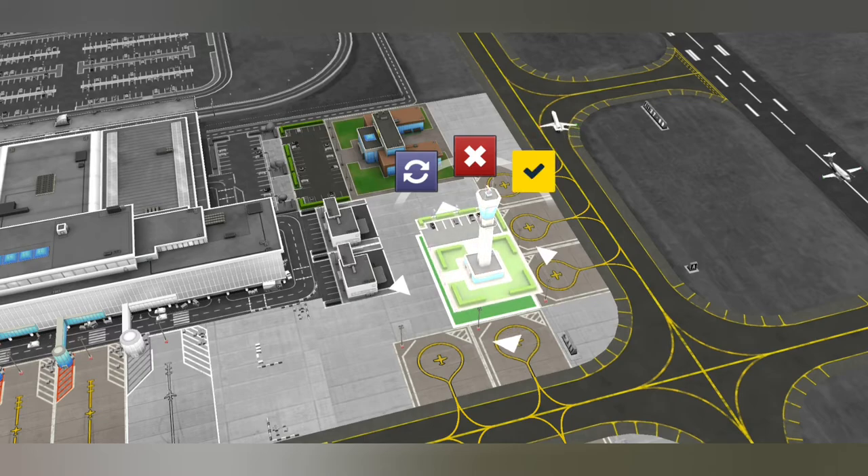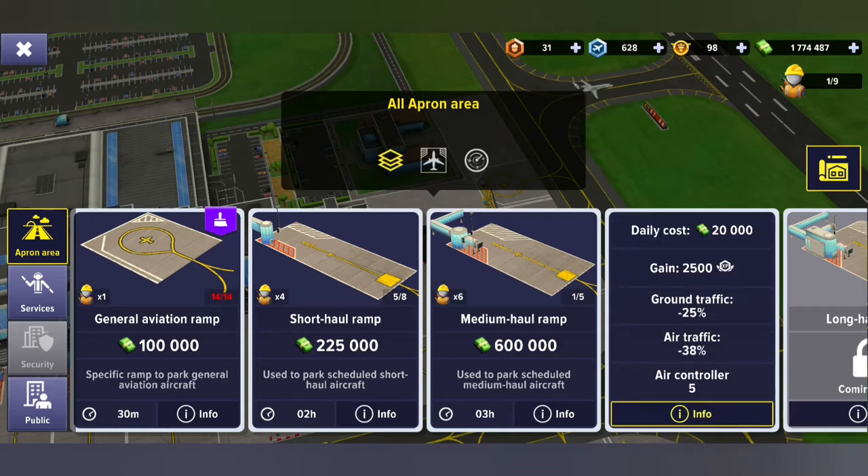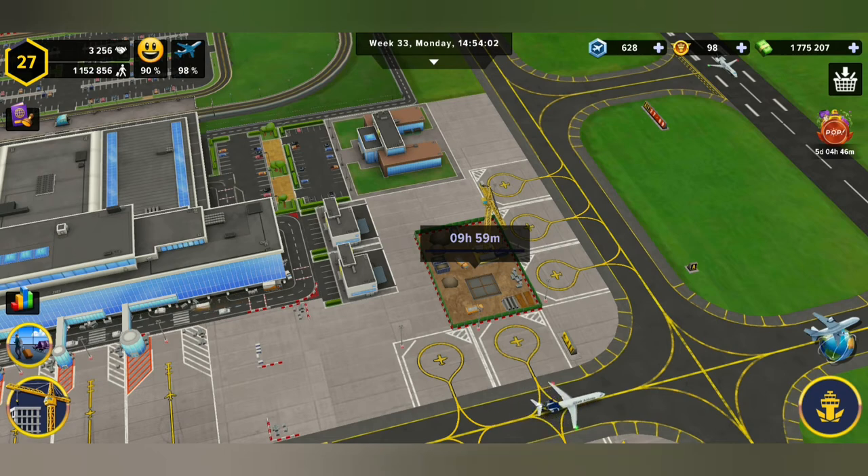So let's see — we finally get to put that down. See the info on this: we gained 2,500 experience. The ground traffic gets cut by 25%, the air traffic gets cut by 38%, and then Air Controller 5. I think that's how many air controllers there are.